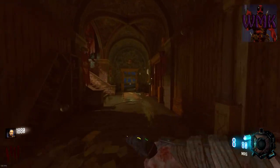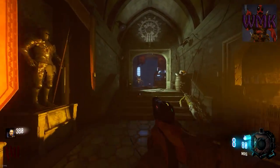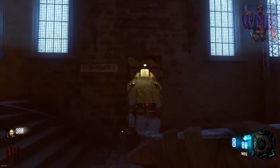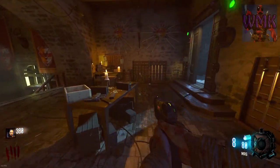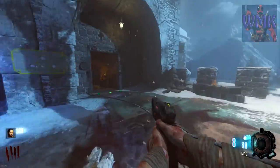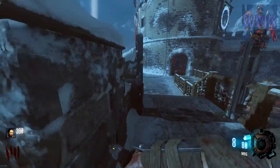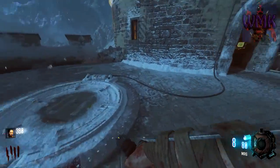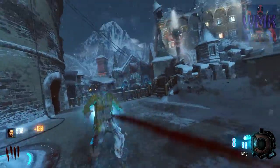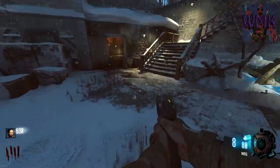Gotta be quick here. If I remember correctly we need 3 — yep, 3K for that. Just because, even though we won't really be using it. Let's go down here, gotta get down here. Gotta make the stairs — there we go, we did it.